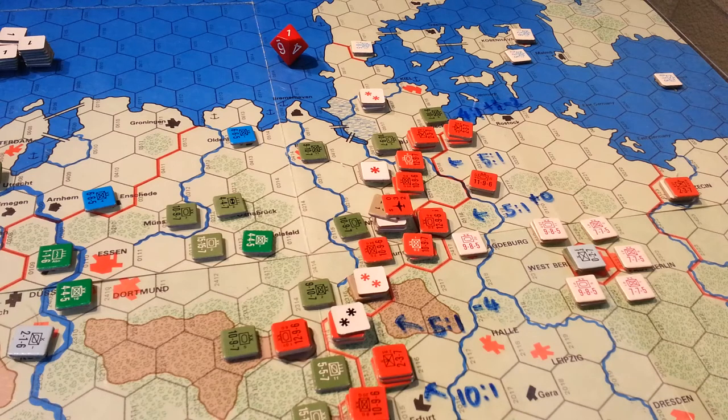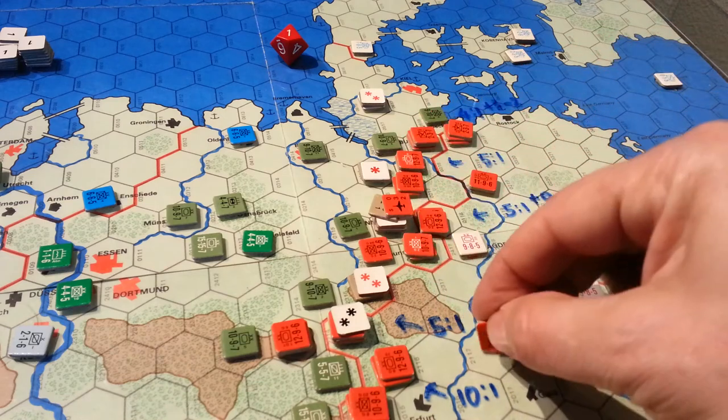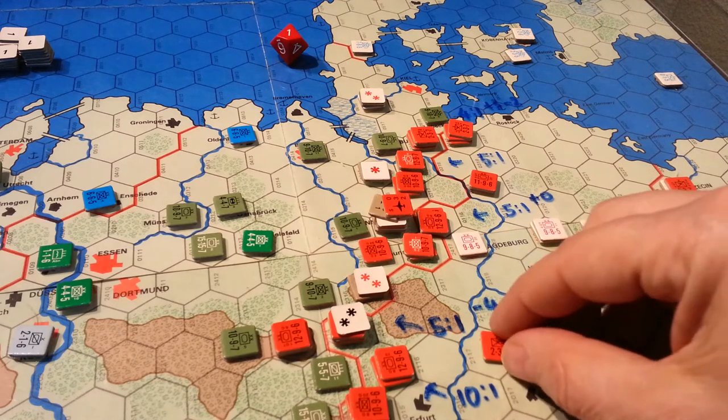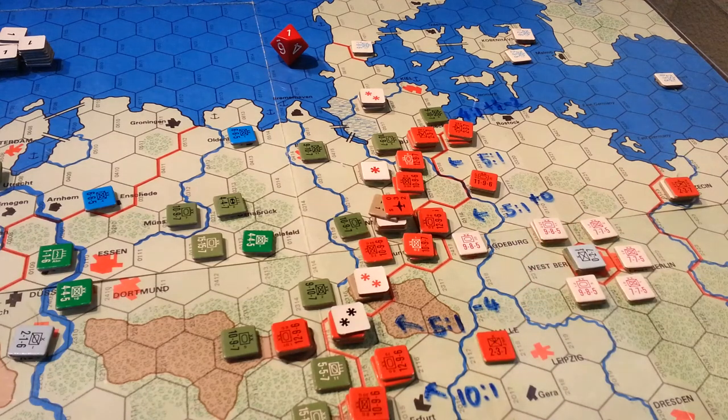One thing we haven't really talked about when it comes to combat is what the actual numbers on the units mean. Most of my videos I assume you sort of know the game, but this has turned into a self-tutorial. So: 2-3-7 means we have a combat factor of 2, a defense of 3, and an effectiveness or proficiency rating of 7. That 7 represents the combat worthiness of the unit over time.